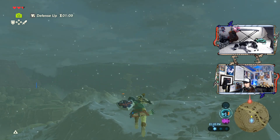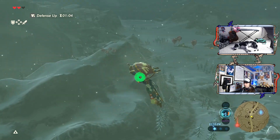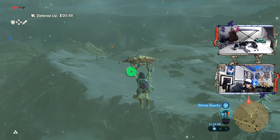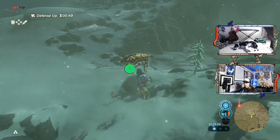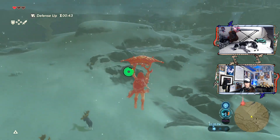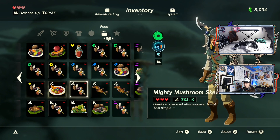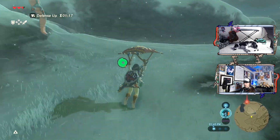Well, we could go to the Rito area — that's probably the best course of action. We could probably cook some stuff there and get cold-resistant stuff so that I can actually finally stick around in areas like this. And then actually do shrines like that without having to worry. Whoops. There's some chests over there.